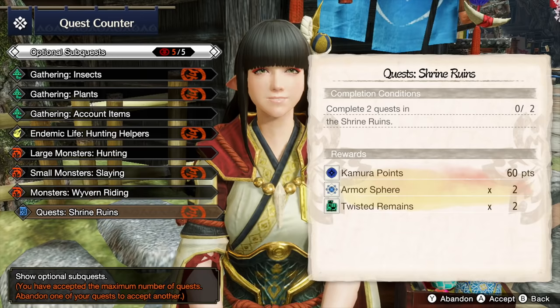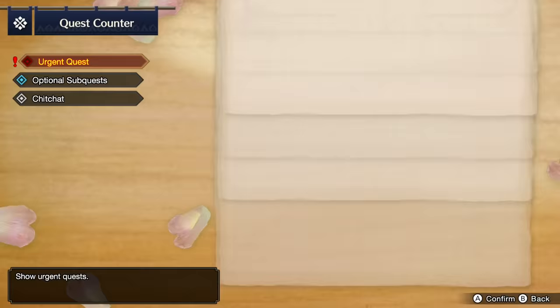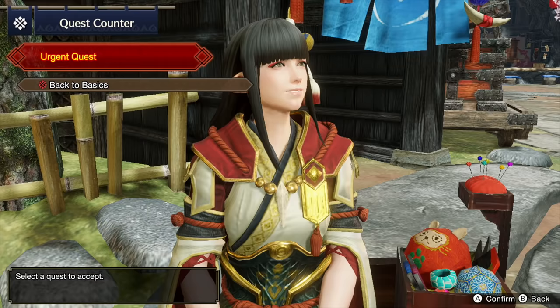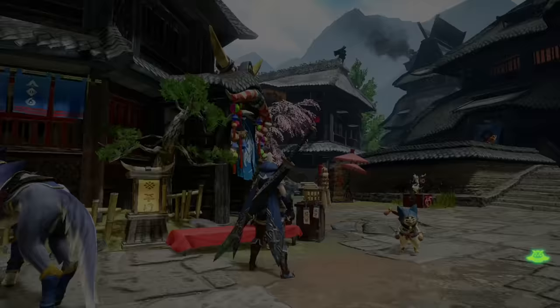Let's go ahead and select some objectives. We're going to be doing lots of gathering in the first quest, so let's choose those. If you're not happy with some, if you notice you're never picking up plants, you can press Y to abandon it and choose another. Just make sure you always have five active so you're earning stuff as you play. Chit chat is just an option to get to know the villagers better.